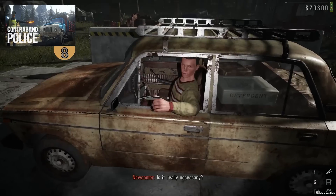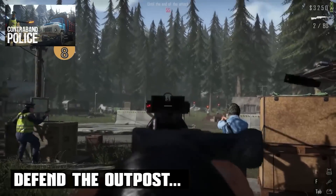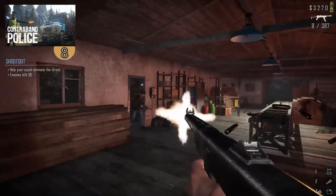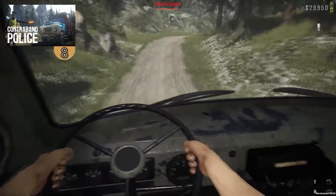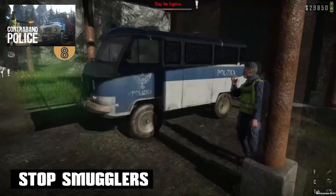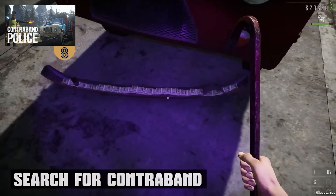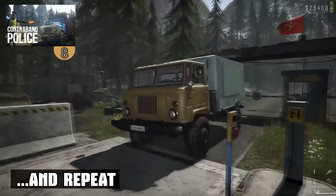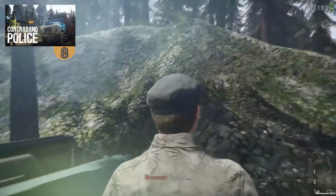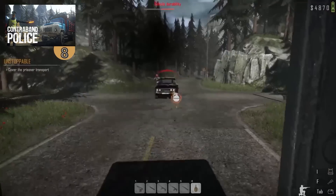Up next is a rare simulator game that is actually very good — it's called Contraband Police. Nowadays there are tons of police and firefighter simulators that are quite janky, but this one seems genuinely good. You play as a contraband police officer at the border, inspecting cars, asking people for their papers, trying to stop smugglers, finding hidden compartments, and arresting wrongdoers. The game also involves high-speed chases and actual shooting mechanics. Some reviewers describe it as a 3D Papers Please, which definitely interests me. It has over 4,000 very positive reviews.